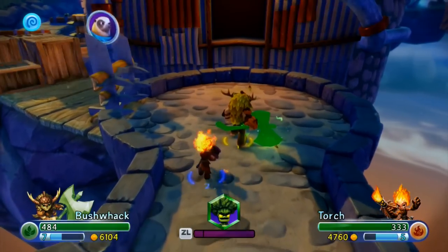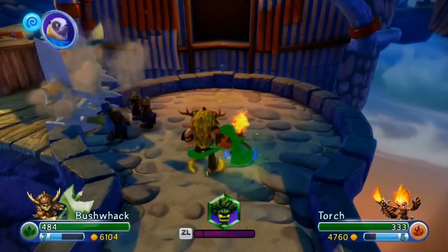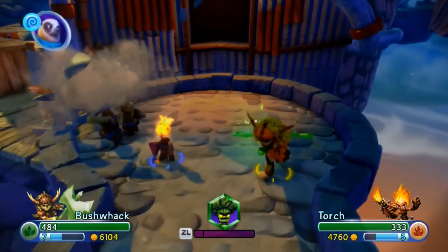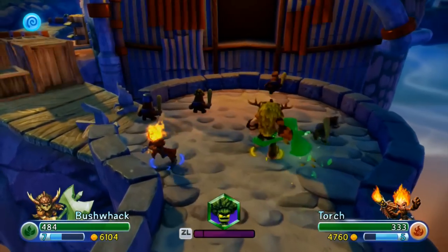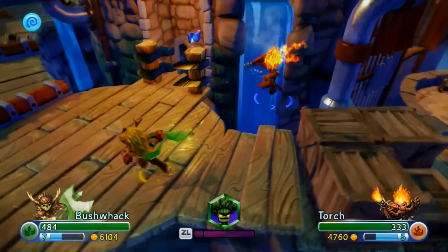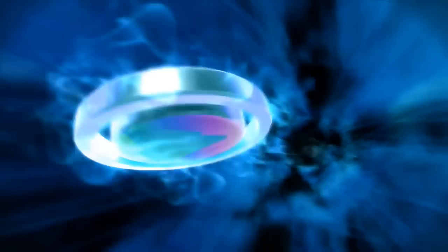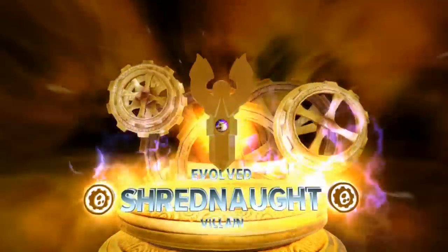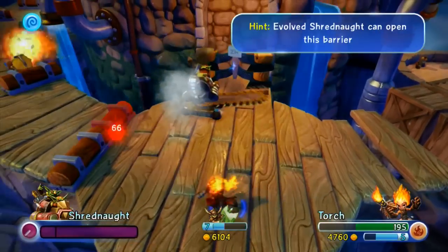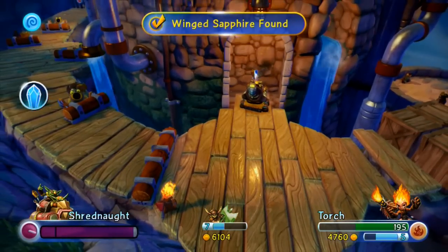So what we have to do here is guard the Mabu while they're destroying that. Apparently we can't break that down ourselves, or Shrednaut can't. Where are the enemies? Oh, here they come. I could have sworn enemies spawned — I definitely thought enemies came out of there. I remember that happening the other time we played. This is another area we need Shrednaut — we're going to break this down and get the Winged Sapphire.